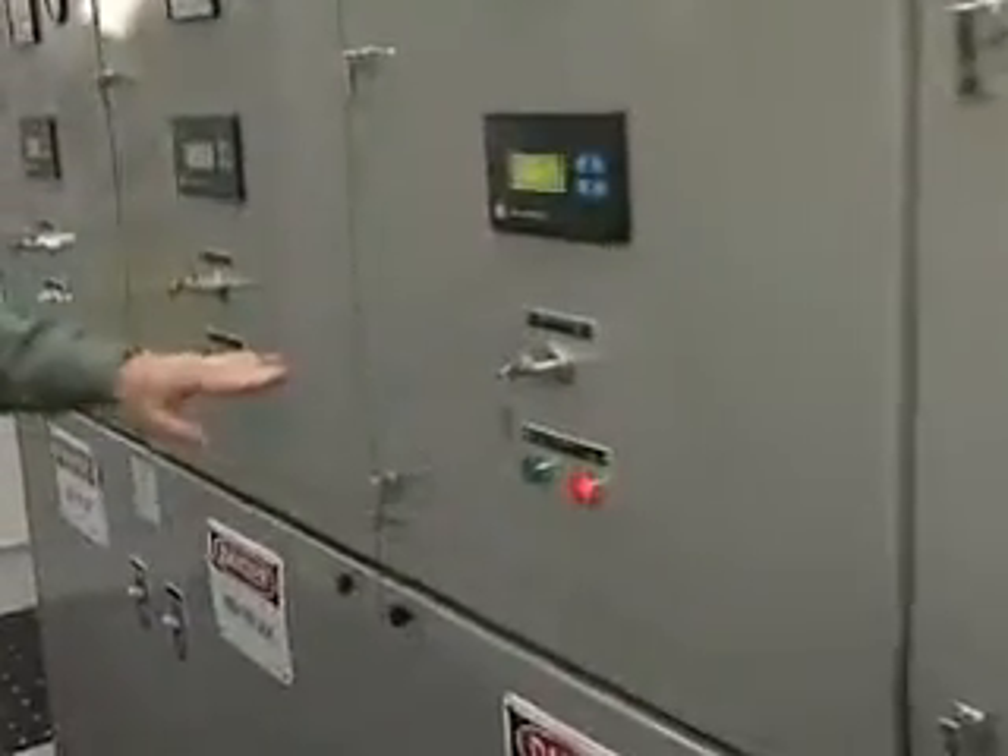Basically what's happened now is each one of the generators has started up. The first one will come up, come online, close its contactor, and start providing power to the bus. Then each one of the generators downstream will synchronize with that, and you'll see the breakers close as it works its way down the line.